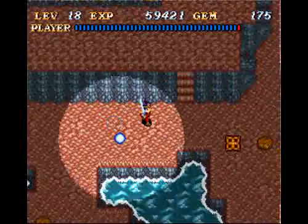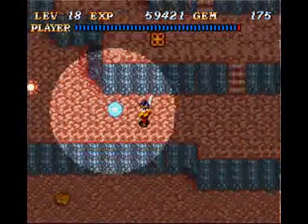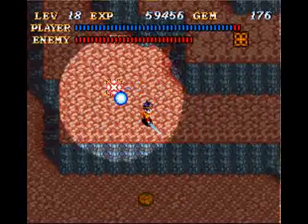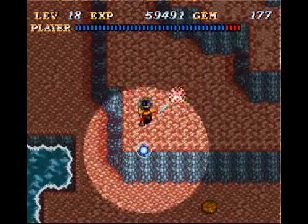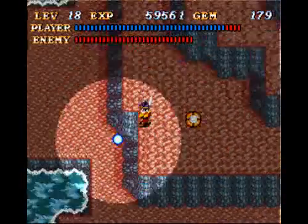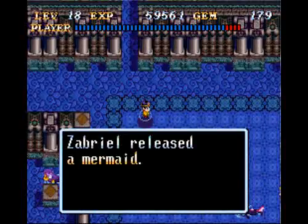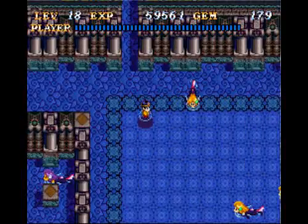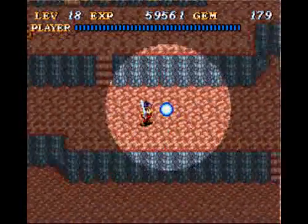Alright guys, here we are back on the volcanic isle, where we need to kill the metal monkeys — metal apes, anyways. We'll unlock for us... a mermaid, who I'm sure we need to talk to to learn something important. I will meet you back there.